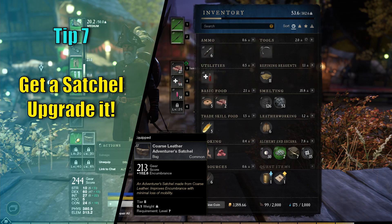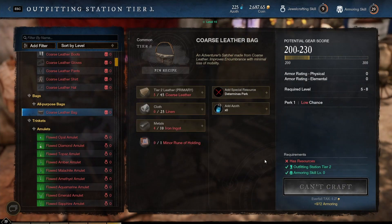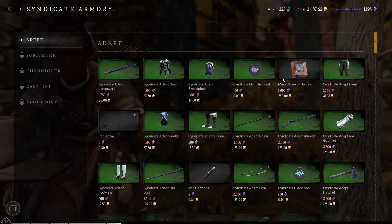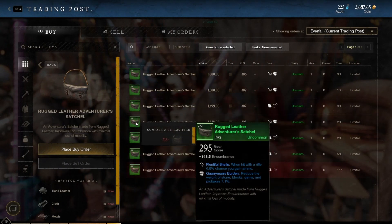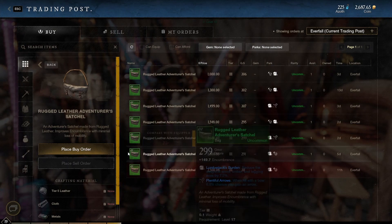Tip number 7: You can increase your weight capacity by either buying or crafting a satchel. Those can be found in the outfitting station right off the bat, but can only be crafted after obtaining a minor rune of holding. You can buy those runes from your faction vendor after joining them, and it will cost you 1000 of their currency as well as 250 gold. Also make sure to always upgrade your bag, as higher tier satchels exist and increase your carry capacity even further.